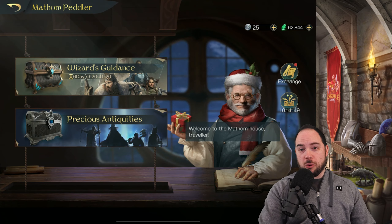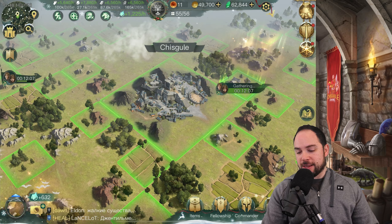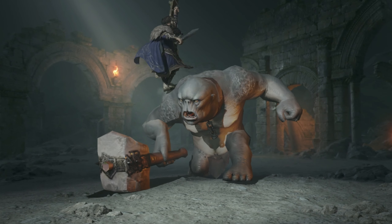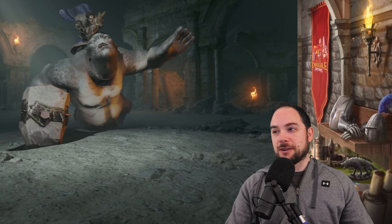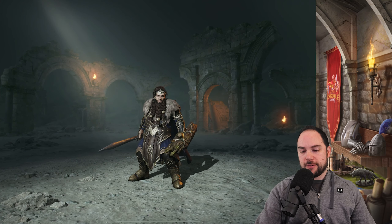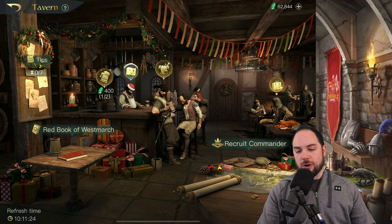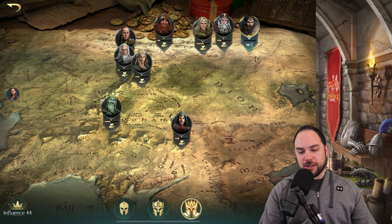Guaranteed items — and let's go summon this dude! What does he do? Look out — cave troll! It's a little violent but heck of an animation. There it is — Thorin. We got him, fam. We did it. We caught ourselves a rare Pokemon.